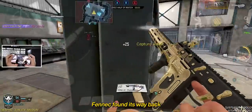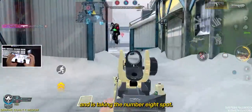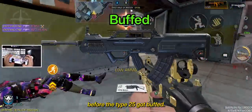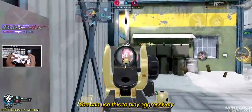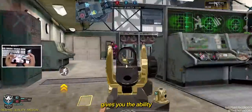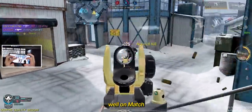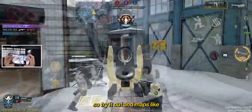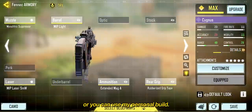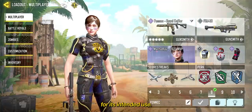Due to the MX9 nerf, Fennec found its way back into the meta, taking the number 8 spot. There's a reason why pro players in the Eastern World Champs used this as their SMG to rush before the Type 25 got buffed. You can use this to play aggressively and run around the map to clear out tight areas. Its fast fire rate combined with very good hip fire gives you the ability to win gunfights without ADS-ing in close quarters. This works well on maps with a lot of small areas like Summit, Standoff, and Nuketown. You may use the recommended build or my personal build — either way, you're gonna do great as long as you use it for its intended purpose.